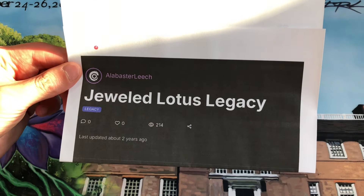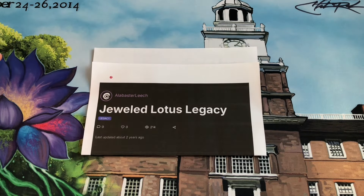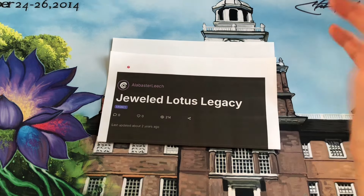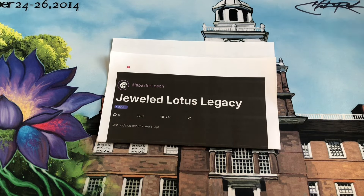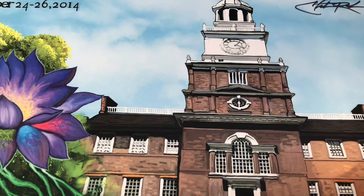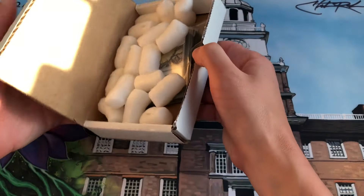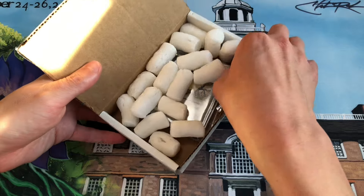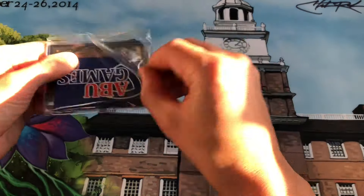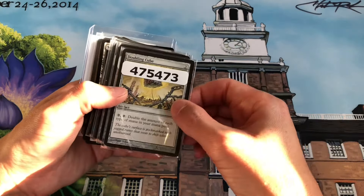Jeweled Lotus is unrestricted in the Legacy format, which means you can play four copies of it in Legacy. It can add three mana of any color to your mana pool for your commander. However, that's pretty much useless in Legacy because there are no commanders in Legacy — but there is one card that interacts with Jeweled Lotus in a way that lets you use that mana for other spells, artifacts, and anything else you want to cast, and that card is Doubling Cube.